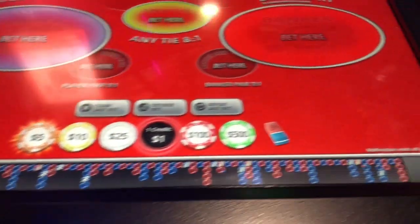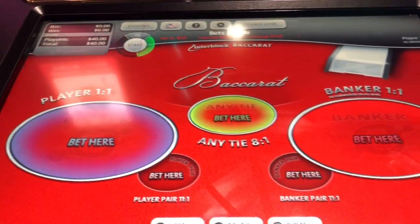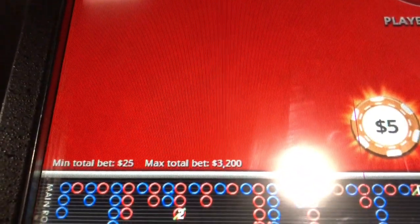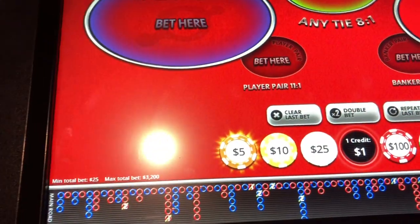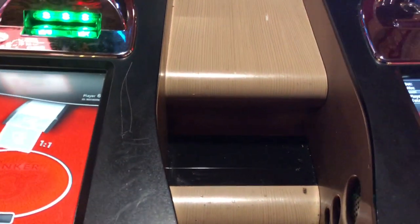Hello, hope everybody's doing well. Today's video will show you how to reduce the total limit when playing electronic Baccarat using two tables. Right now the minimum total bet is $25, which is kind of steep, and I will show you how to do final bets instead. This will require two machines.